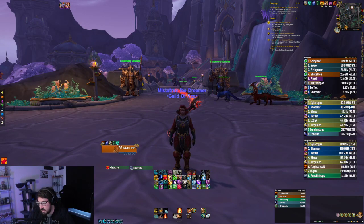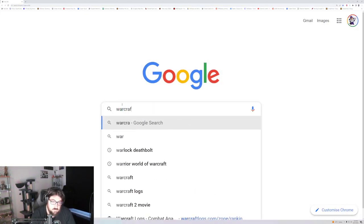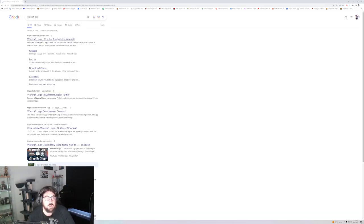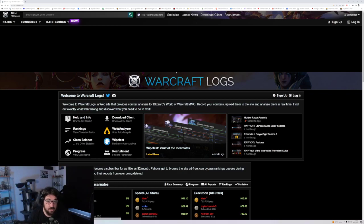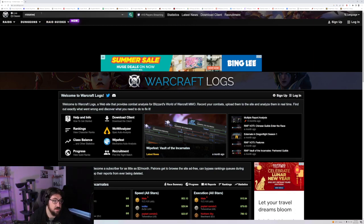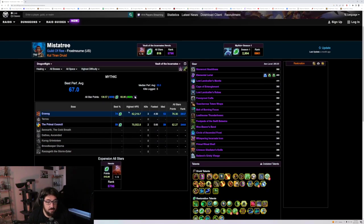The first thing I want to show you is Warcraft Logs. When people talk about your logs, this is what they're referring to. Warcraft Logs records a whole bunch of information — not just raid, but dungeons for your class. Say I want to get better at Balance Druid; I can search my name and we can bring up my pretty average logs, honestly.